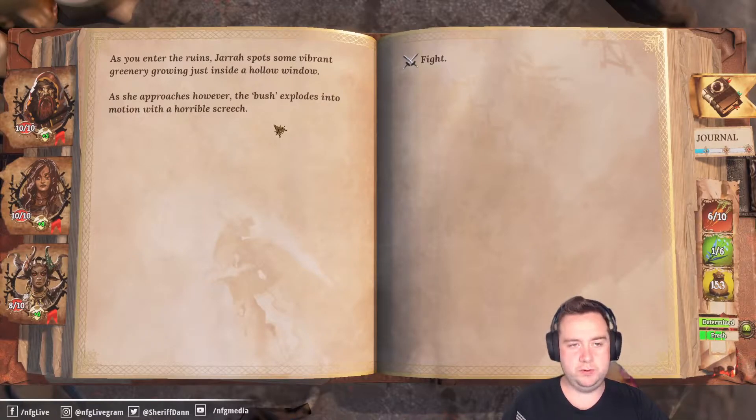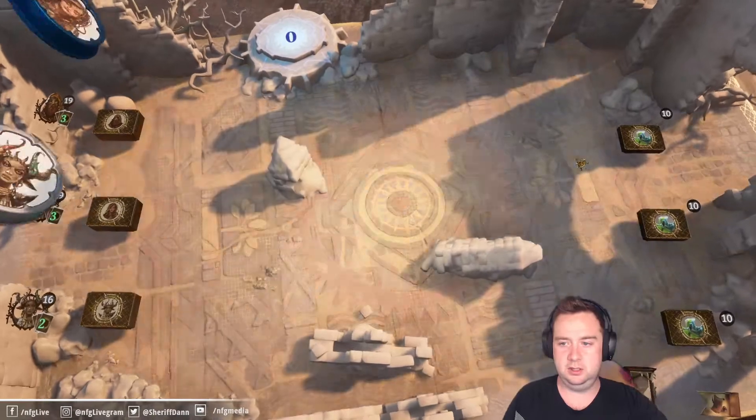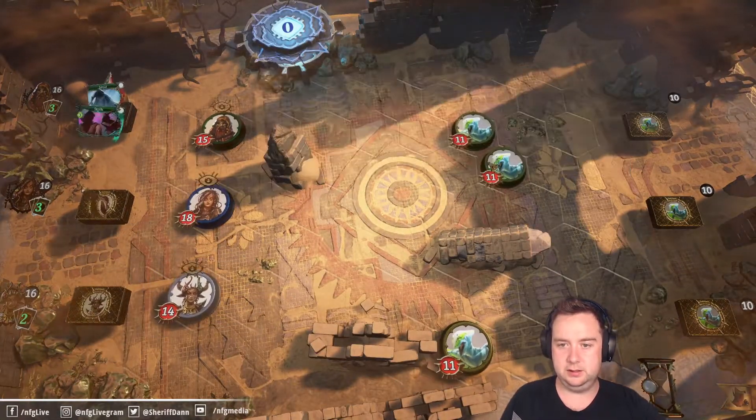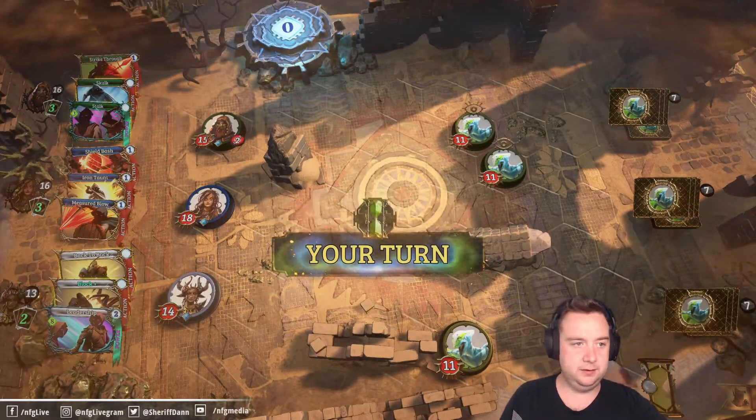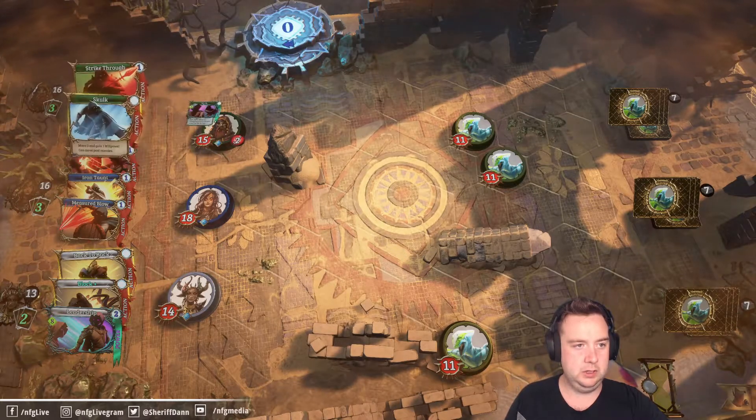As you enter the ruins, Jarrah spots some vibrant greenery growing just inside a hollow window. As she approaches, the bush explodes into motion with a horrible screech. Oof — what are these? Harpies!